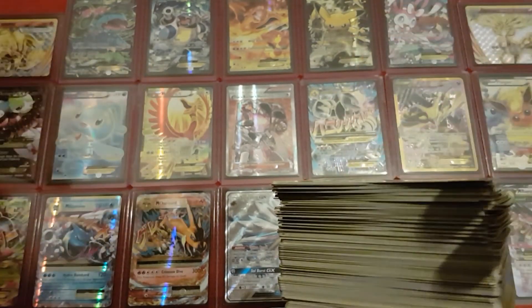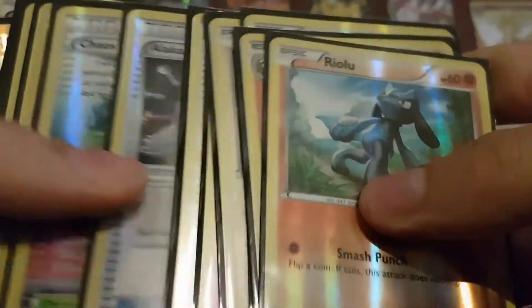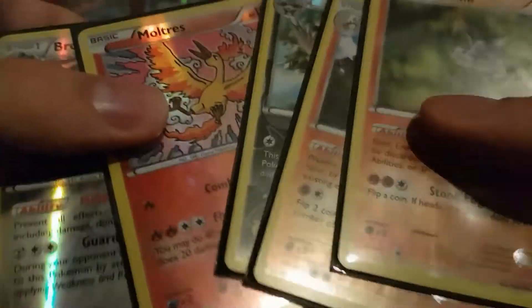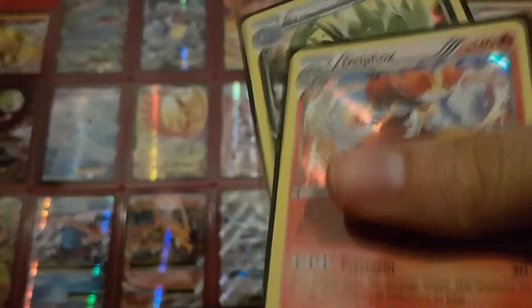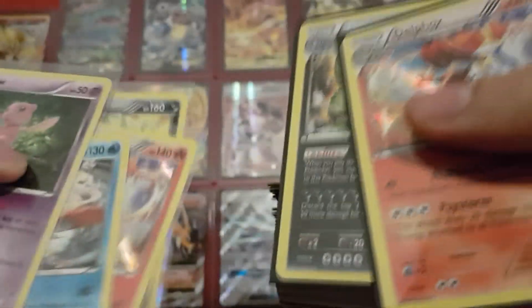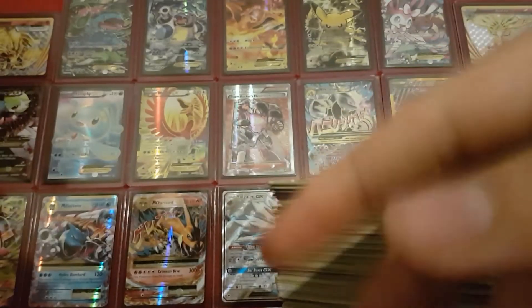If you look at the reverse holos, mostly these five on the left are duplicates, and all the other reverse holos I got were cards I didn't have yet. Then we have the reverse holo rares — I only got three duplicates, and five new ones, so eight reverse holo rares in total. As for holos, we didn't do too well. We got six in total but only two were new, and I'm still missing two — the Aerodactyl and the Steel-type Lucario. So that could have gone a little better.